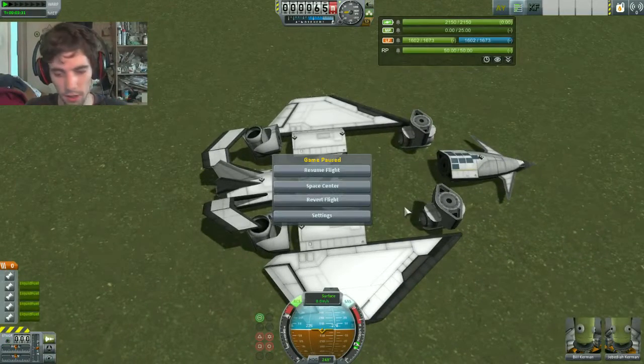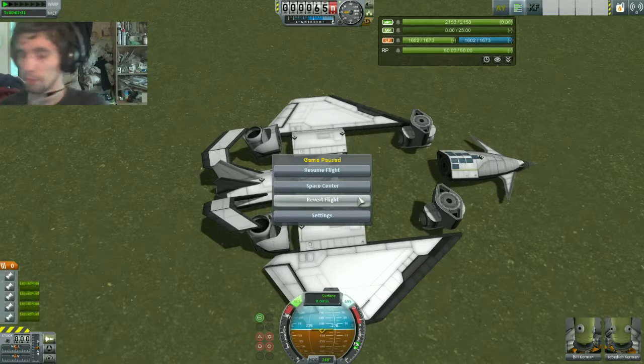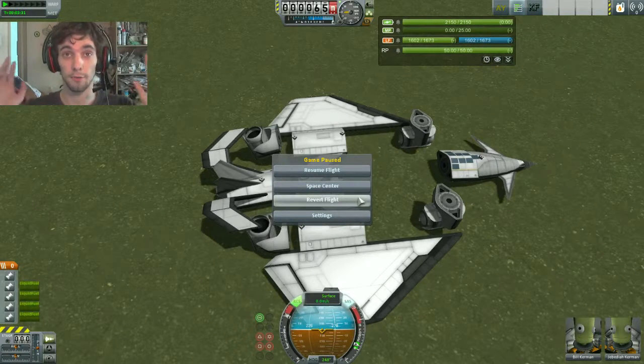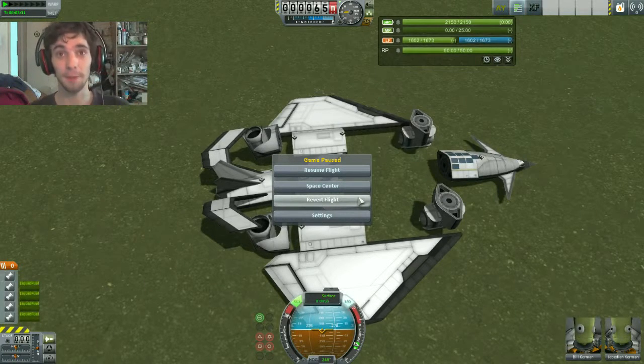So this kind of does actually work. Yes, it is possible to make a plane that doesn't have landing gear. I was actually voting that this was going to fail horribly, but I guess sometimes I underestimate my building abilities. Anyway, that is where I'm going to leave this one. Thank you for watching — if you like this video, hit that like button, and I will see you guys in the next video.